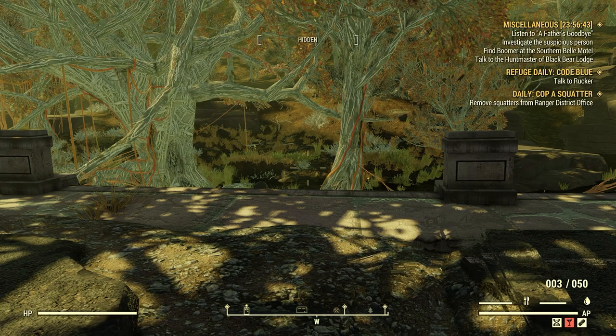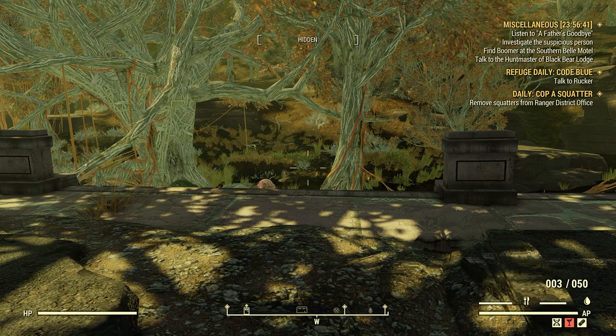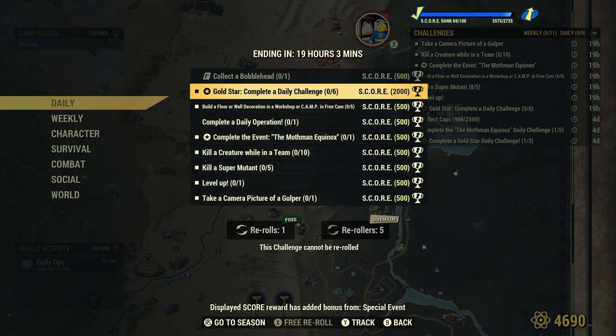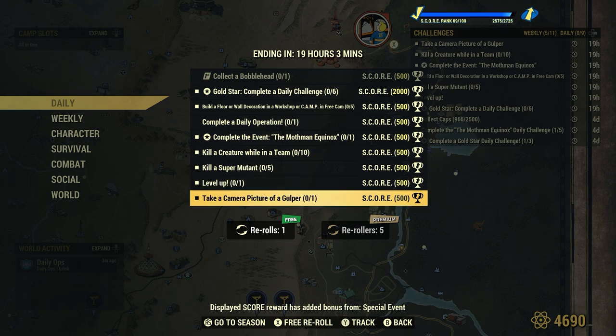Welcome to Fallout 76. This is Jim. Once in a while we get a daily: take a camera picture of a GULPER for 500 score. So today in this episode I'm going to show you a good location for a GULPER and how to use a ProSnap Deluxe camera for this particular daily.